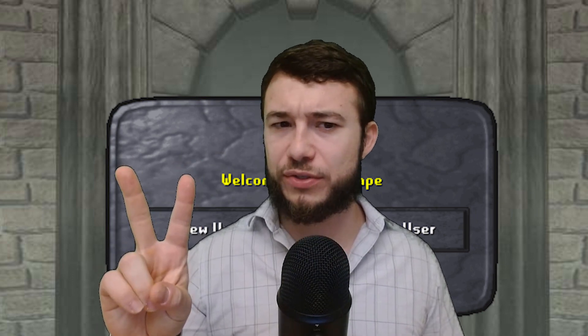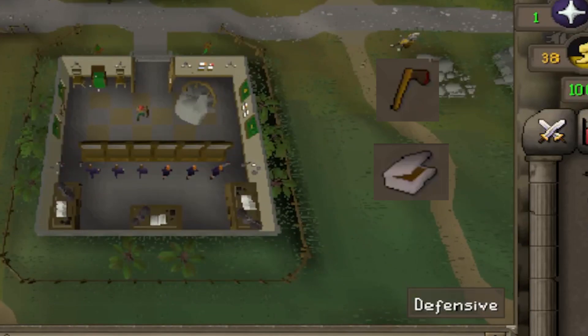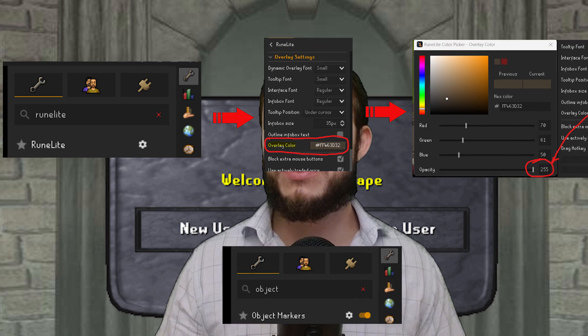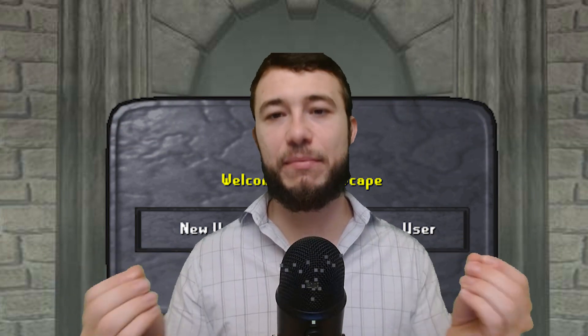First off we're going to need to do two things: we need to get a tinderbox and an axe. Run to your bank if you stored them away like I did. In RuneLite, set these settings up — they're going to help the bot with detecting images properly.